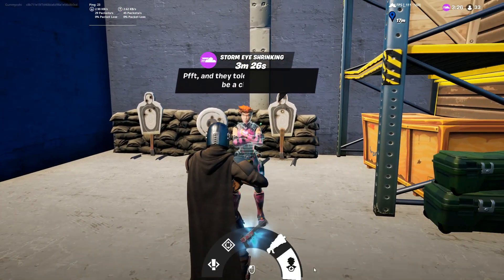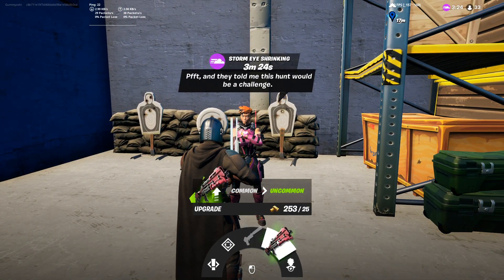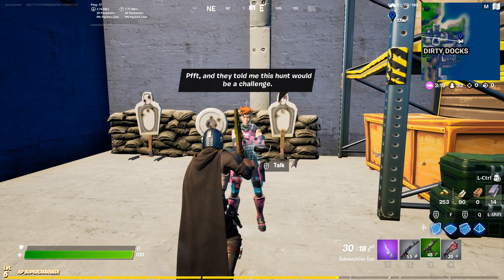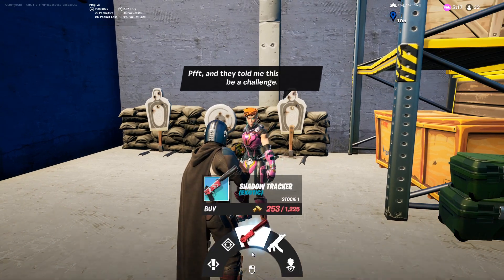Right here you can come over to her and talk with her, then just hit the upgrade item, and for only 25 gold you can actually upgrade your current item in your inventory.